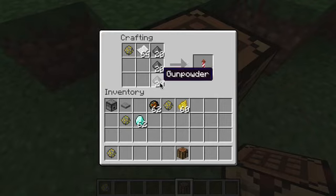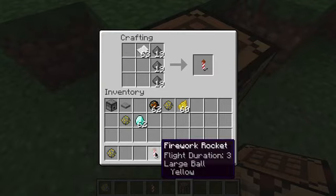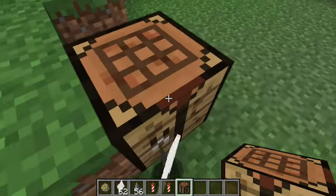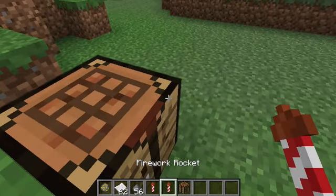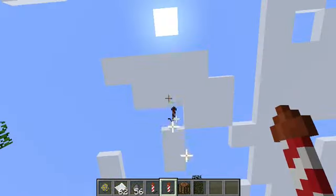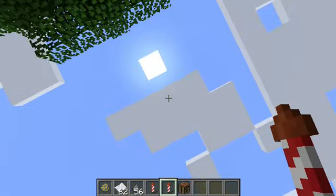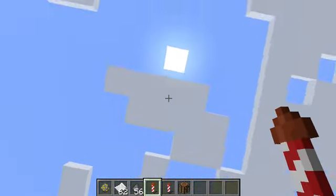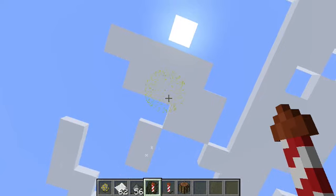So I'm going to take flight duration three. You can also make just regular ones without a firework star — they don't do anything, they just kind of shoot in the air and don't do anything. But the other one, since it's flight duration three, it goes pretty high and it explodes.